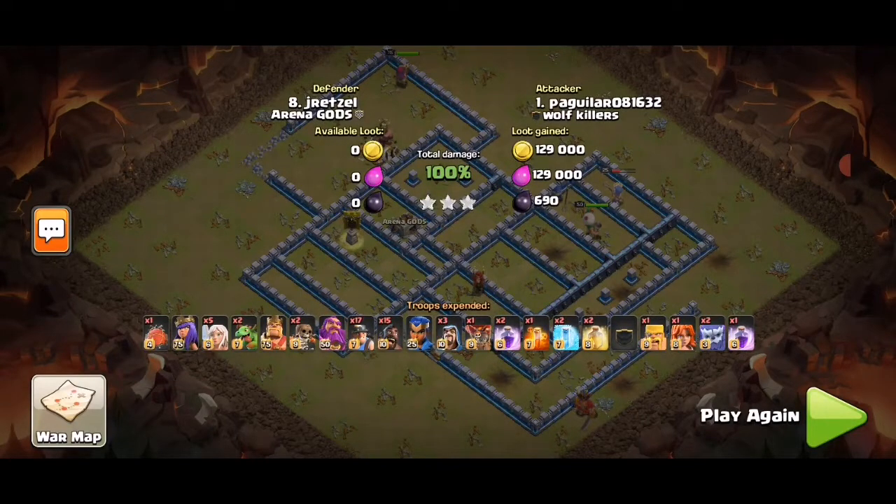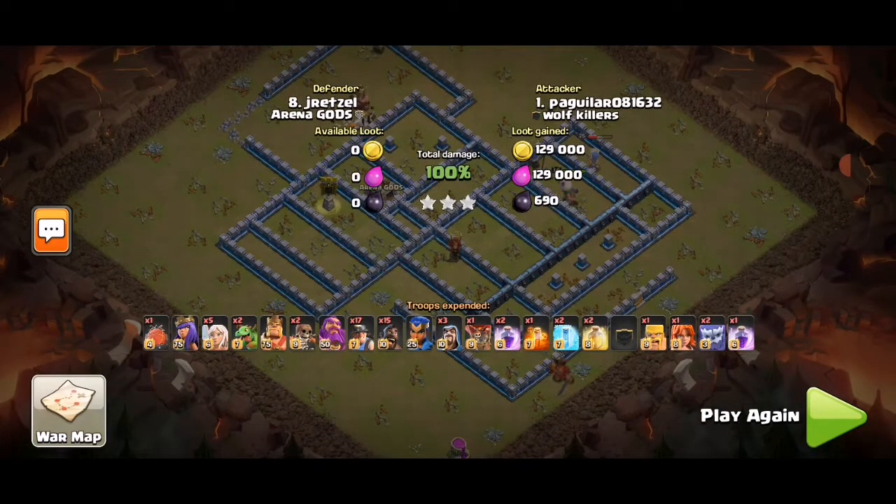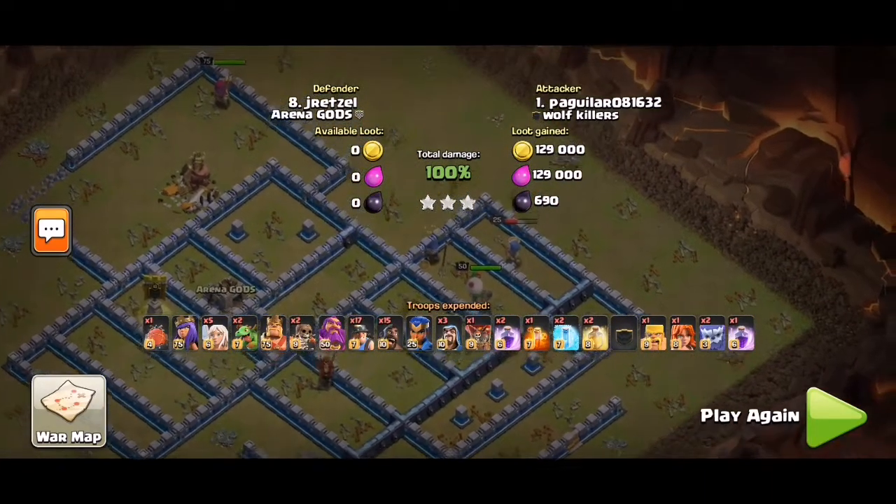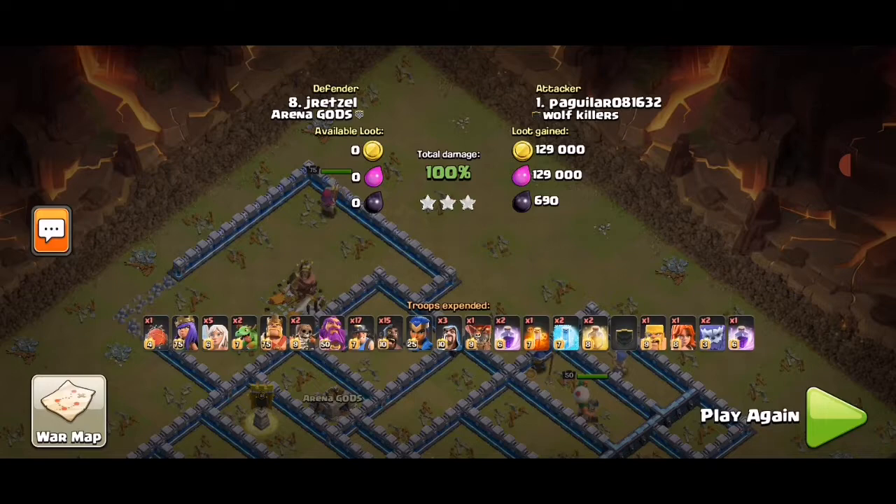What made us a three-star? Number one: yeti bomb making a funnel and taking out the CC. Number two: queen charging from 9:30, king funnel forcing the queen to go towards the town hall area — the king made a huge funnel from six to nine o'clock. Number three: hybrid straight into the base with the warden using spells and ability as needed, keeping troops for queen up so you don't time fail. We had the warden, RC, and queen surviving — three heroes out of four. That's a lot of queen up. Thank you for watching guys, peace out.